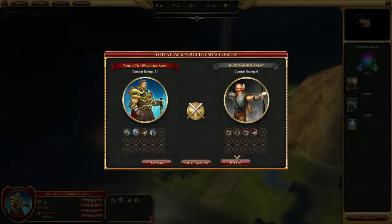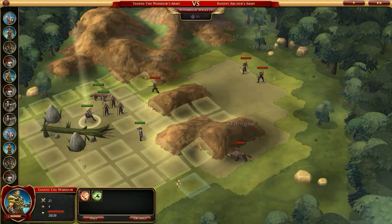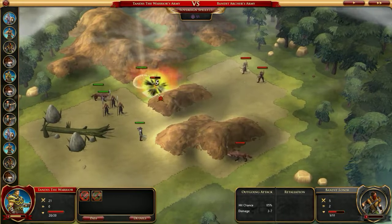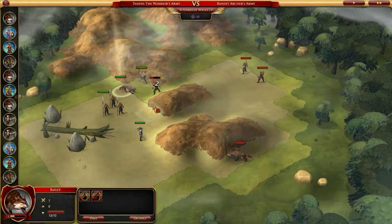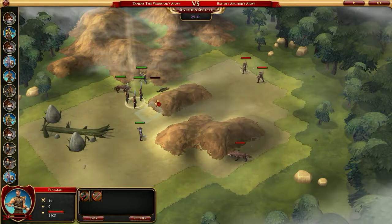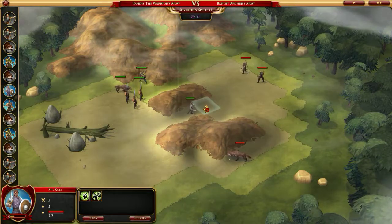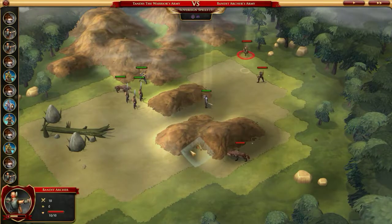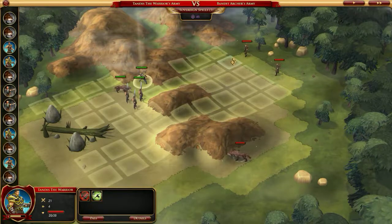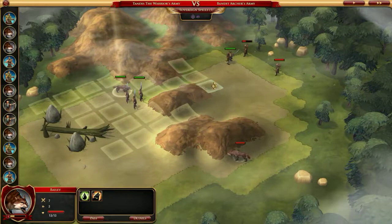Let's attack these guys — their combat rating is nine. We're gonna do the battle manually because I don't trust the auto-battle. We're going to bring Tandis the warrior over here and lay a smite down on this guy, then bring Bailey in and make use of the swarm mechanic. The pikemen are good! Sir Kale, who bit the bullet really fast last time — we're going to rush towards the archers with you. And yep, he's dead. Can't say I'm surprised.